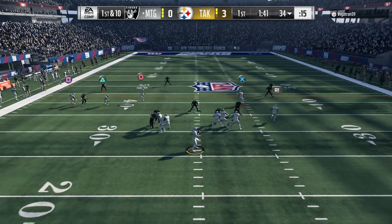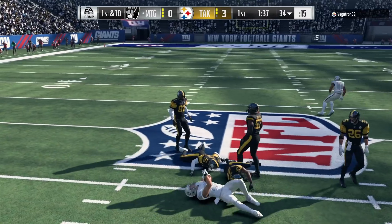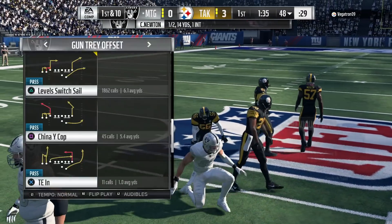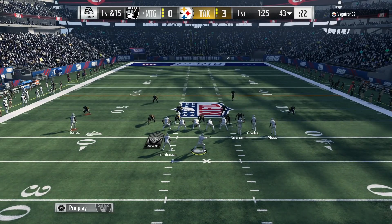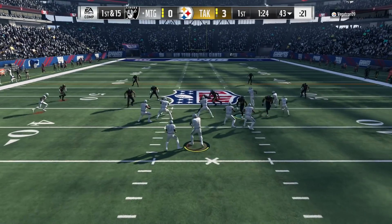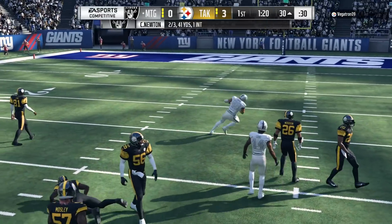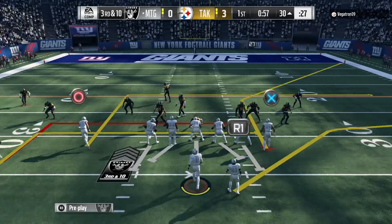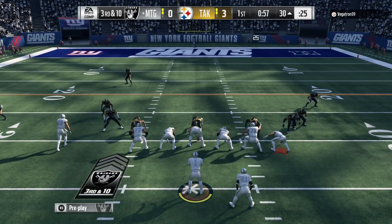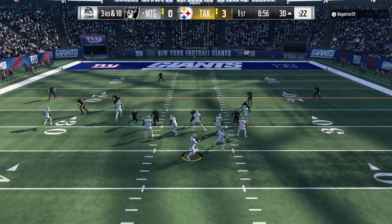First and ten - you already know we're looking for Jimmy Graham across the middle. Big 6'7" tight end - on the goal line throwing the ball up for an aggressive catch, it's gonna be crazy. Nice catch right there from Jimmy Graham, let's keep it going, 30-10.